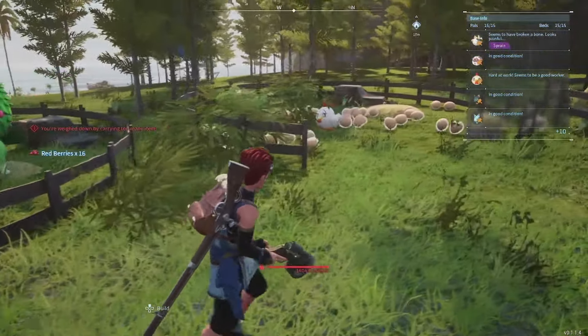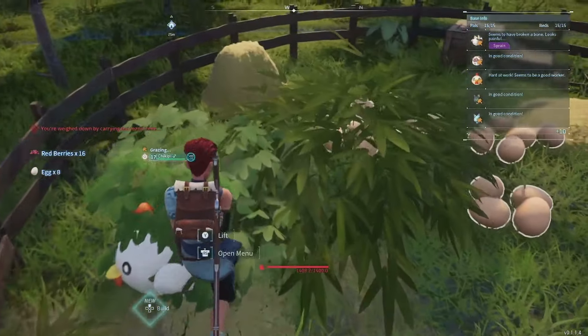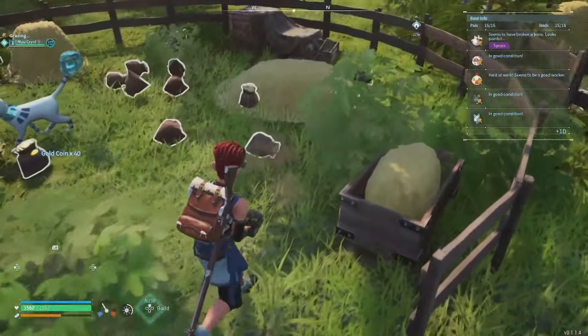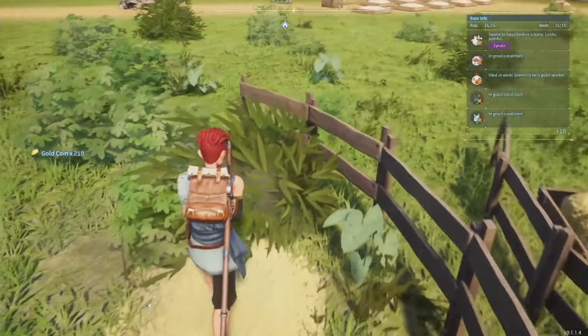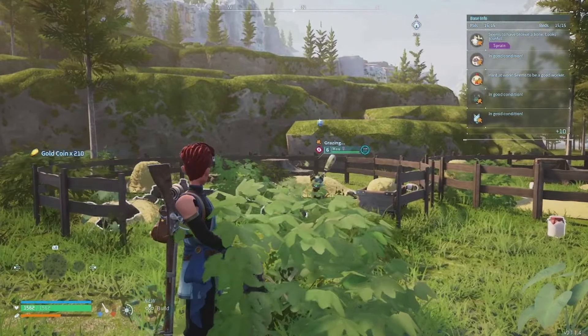Up next we have Chikipi. Chikipi is a chicken, and usually chickens lay eggs. Eggs are used in making birthday cakes to help with breeding. Up next we have Mau Cryst. Mau Cryst generates gold. Gold is definitely helpful for trying to get honey in the early levels, as Beegarde are level 30 to try and take down and capture.